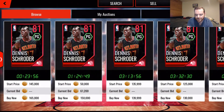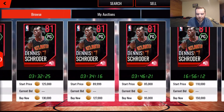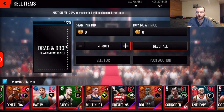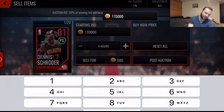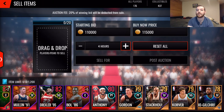Now we're going to sell the Dennis Schroeder we pulled. The cheapest one listed is 95,000 coins but the next cheapest is 127,000, so I think 115,000 may sell. We'll set a starting bid of 110,000 coins and a buy-it-now of 115,000. One important mistake to avoid: the button on the left that says 'Sell for 500 coins' is the quick sell button. If you tap that, you lose a huge amount of coins with no confirmation prompt, so be very careful.